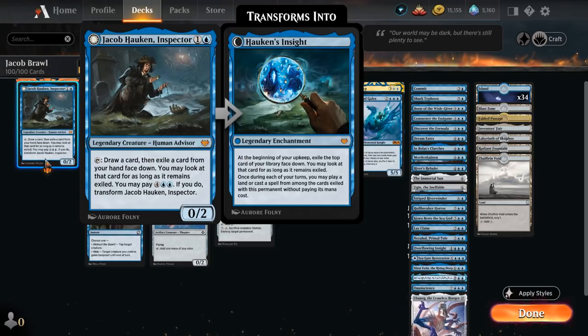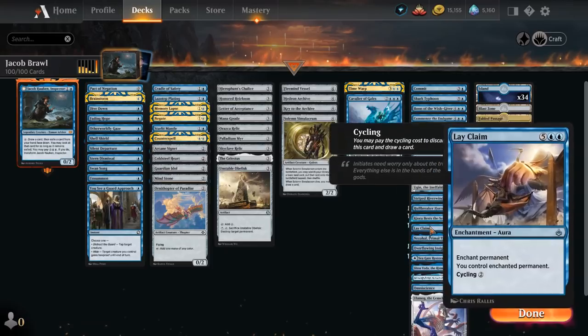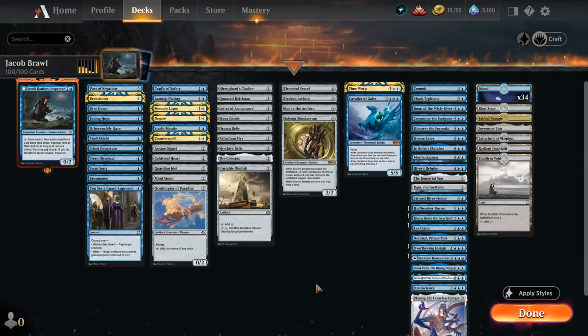We can look at those exiled cards and once during each of our turns we may play a land or cast a spell from among the cards we exiled with this permanent without paying its mana costs — including cards exiled with Jacob as well as with Hawken's Insight. So it's a very powerful card if we can build around it, featuring some early mana acceleration to get to 6 mana, and then a ton of expensive cards to cheat into play, including heavy hitters like Omniscience and Ulamog.